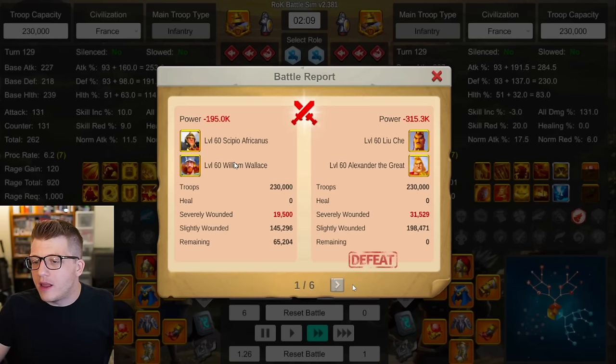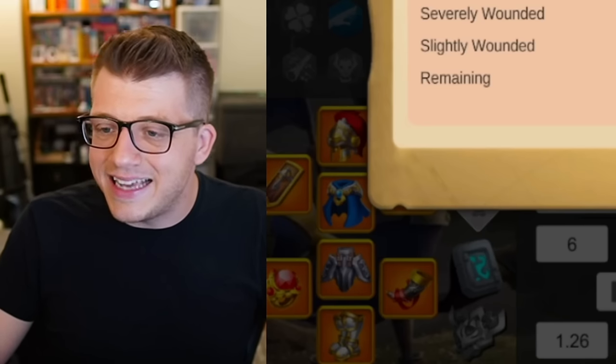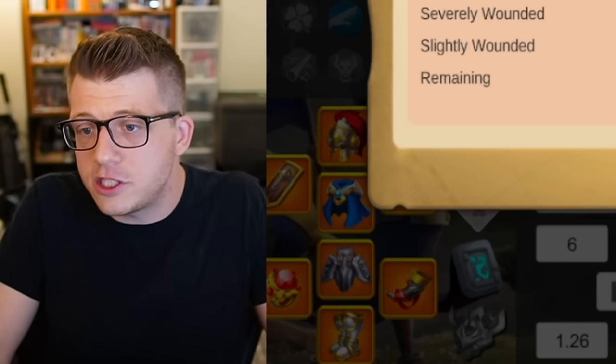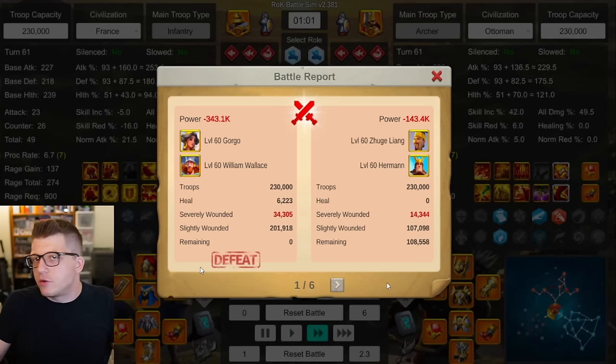Next we did CPO with William Wallace against Liu Che Alex — Liu Che hits a little harder than CPO but William Wallace hits harder than Alex. Results: 65k, 53k, 53k, 62k, 60k, and 33k remaining for CPO William Wallace — a 6-0 sweep. Again, Liu Che Alex's real power isn't shown in the battle simulator; in real life you're going in and out of battles quickly, getting that instant proc from Alex. Liu Che Alex was my best performing march in my last KVK, yet it just doesn't perform well in 1v1 simulators.